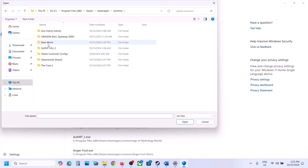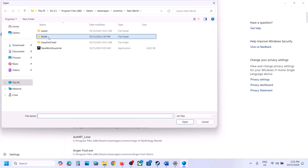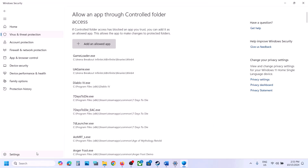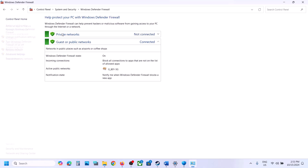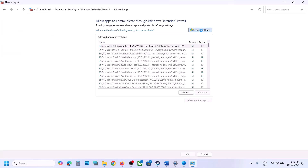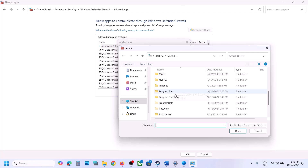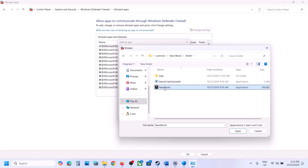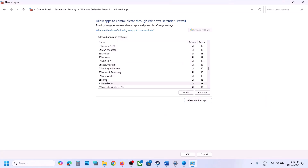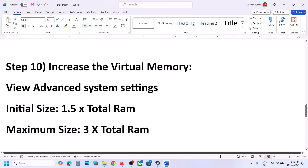Click Yes to allow, then click Add an Allowed App and Browse All Apps. Go to the game installation folder — Steam, SteamApps, Common, New World — and select all the exe files. Also add the exe from the Bin64 folder. Then open Control Panel, go to System and Security, Windows Defender Firewall, click Allow an App or Feature, click Change Settings, then Allow Another App. Browse to the game's Bin64 folder, select the exe, click Open, then Add.